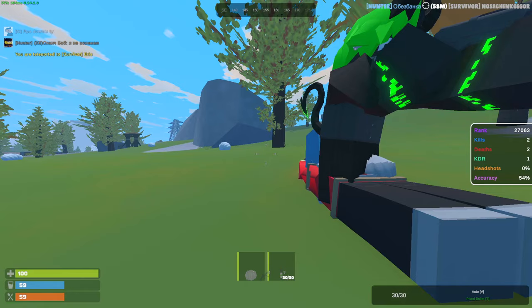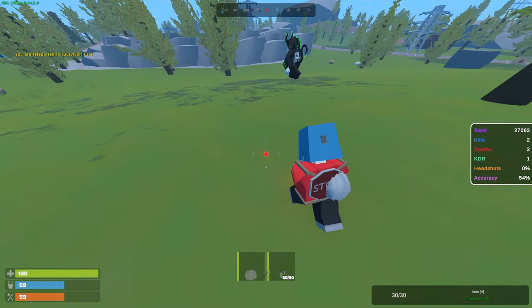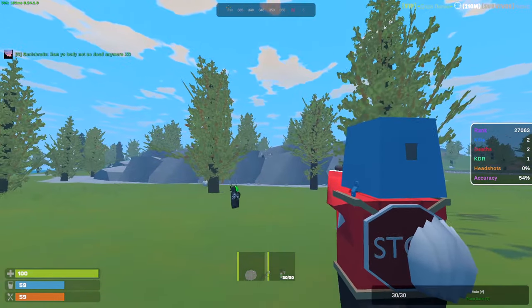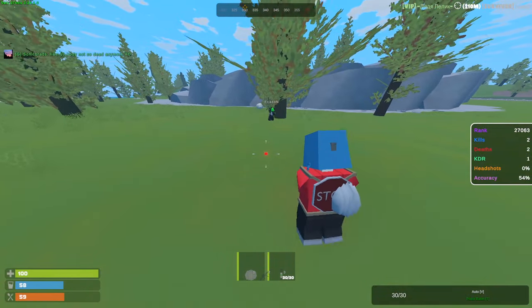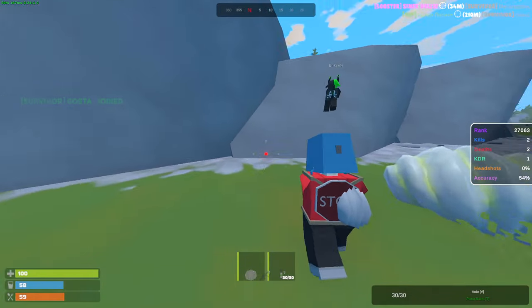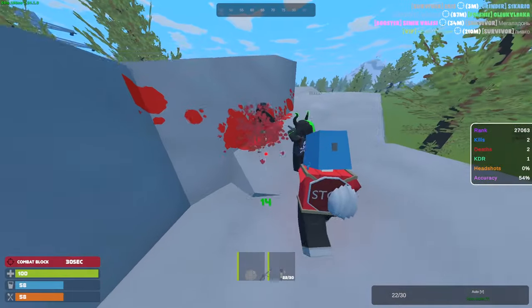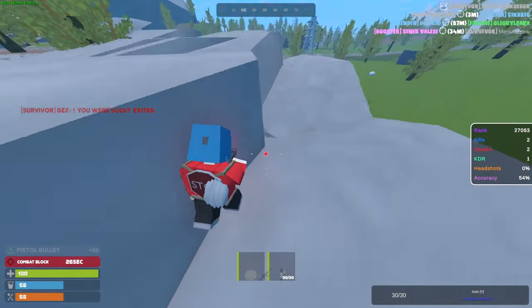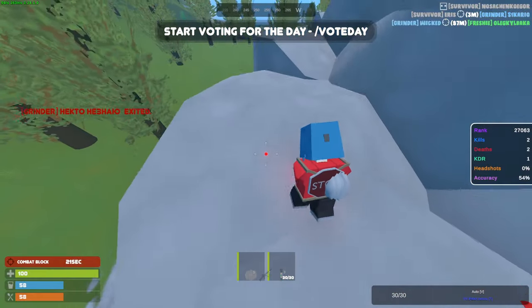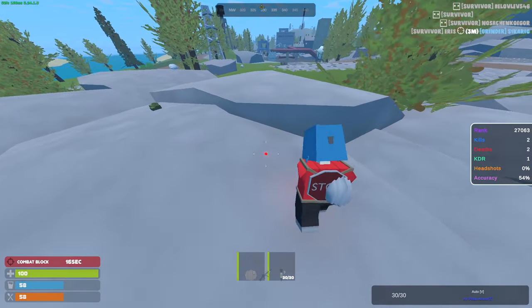Alright, so we're in Rust Unturned. Server wiped a few hours ago. Got myself an MP5, looted Dome a little bit — nothing too crazy. There's a guy all the way up there. Usually I just join Rust Unturned to play one day mid-wipe, but today we're gonna try to get ourselves a full wipe. I'm hoping this dude is dead. My teammate is taking his loot, that's fine. Usually I just play solo or duo, but we're gonna try something different today — we're gonna try to be in a group.